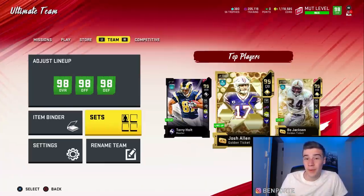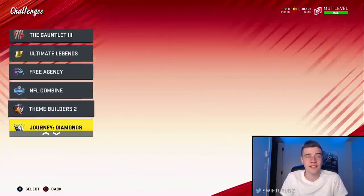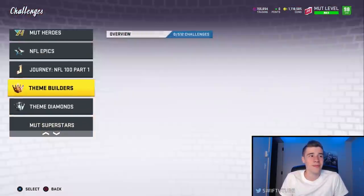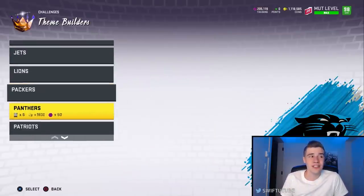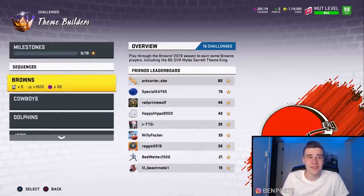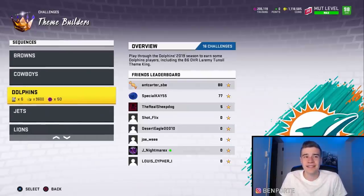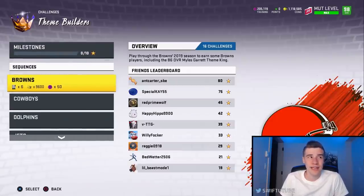Once you've either used up your tokens or know where you have tokens available, come into the solo challenges section and scroll down to the Theme Builders section of the solos — it's all the way down at the bottom. It came out quite a long time ago. For the Theme Builders solo challenges section, take a look at those teams I mentioned. If you have not yet played these solo challenges, which I'm assuming most of you haven't, all you need to do is play the first solo challenge on one-star difficulty.